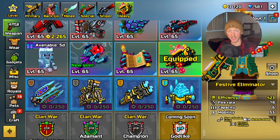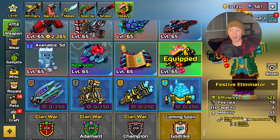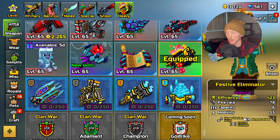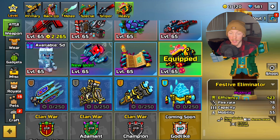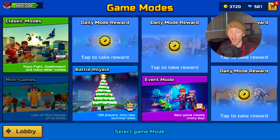If you want to see more Pixel Gun content like this, make sure to smash the like button and subscribe. If you missed it, I already reviewed all the weapons in this update — you can check that out via the card on screen or the link in the description. We have the Festive Eliminator, which has super rocket jump and critical damage, and then ammo steal.